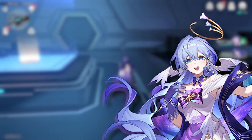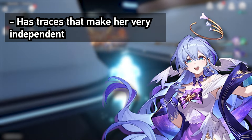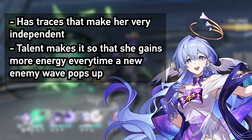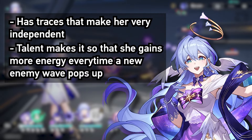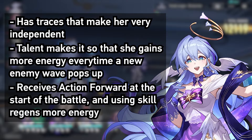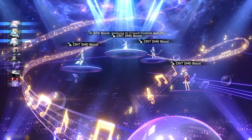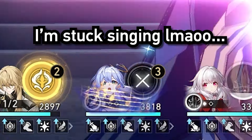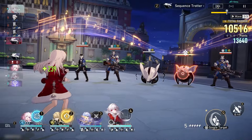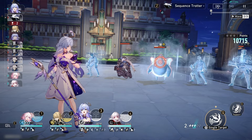Robin also has traces that make her very independent as a support character. Her talent, when used before battle, gives her more energy every time a new wave of enemies comes up, and she has action forward and energy regen capabilities through her other traces. She even has full crowd control resist when Concerto is active — technically because she kind of crowd controls herself — but that means you don't have to worry about her missing a turn, since once her Concerto ends she immediately gets one regardless of what's happening in battle.